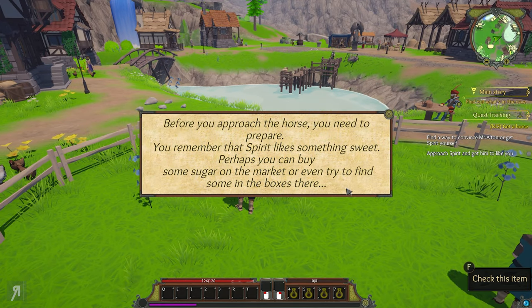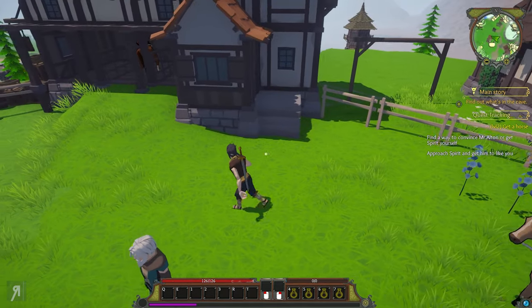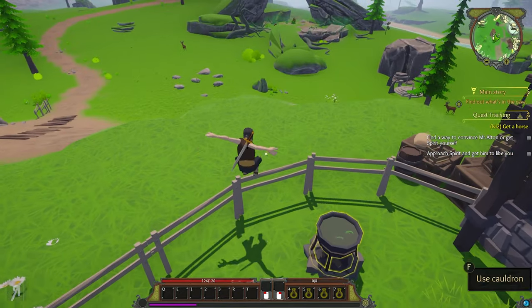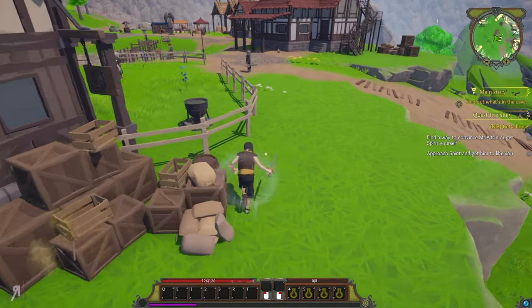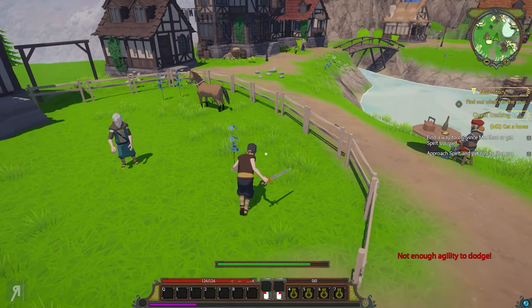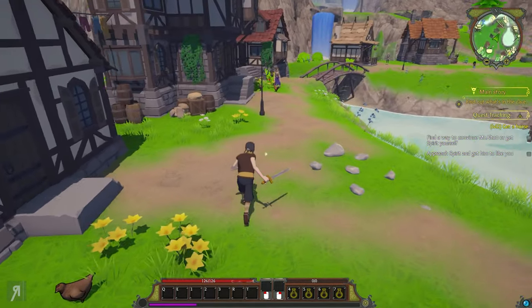Before approaching the horse I need to prepare — Spirit likes something sweet. I could buy some sugar on the market or find some in boxes. I look around but it doesn't seem like I can actually break into these crates. You can sprint by holding down control, but I don't have enough agility to dodge yet — which is sad. We can probably try to get that ability a little bit later on.